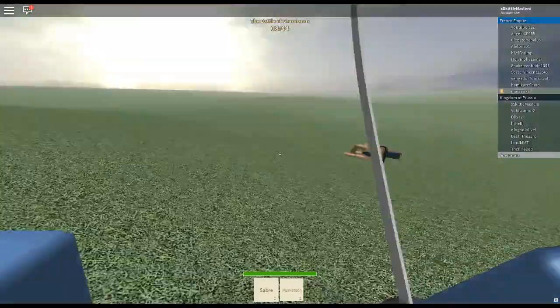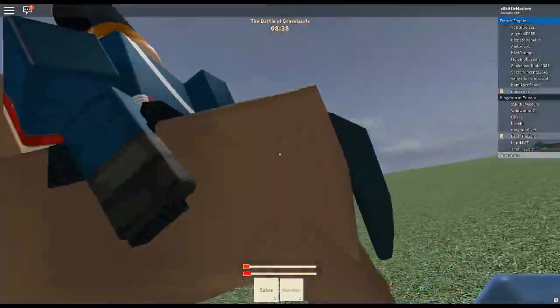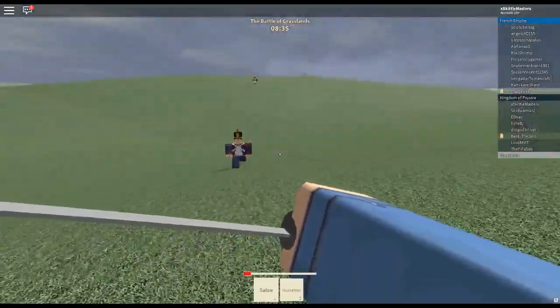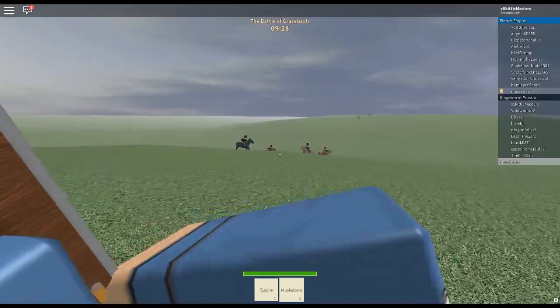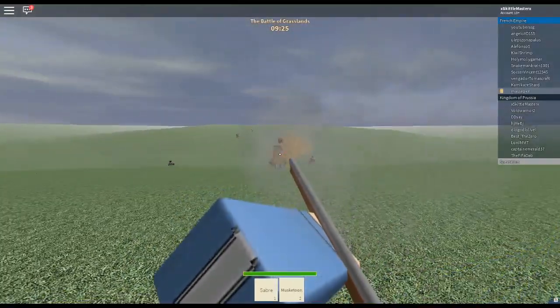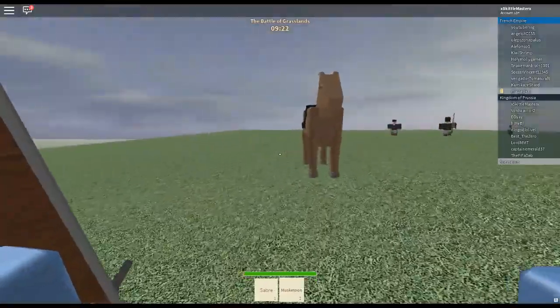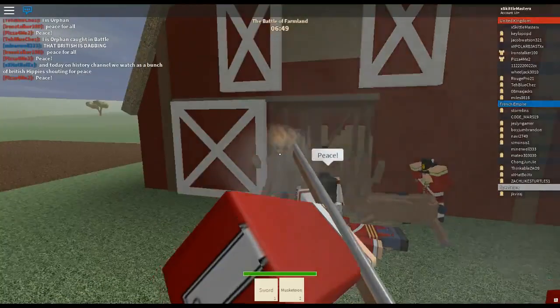Dragoons are a very interesting breed — basically mounted infantry. They have the slowest horses but are equipped with a short-barreled musketoon that can be used once dismounted. The musketoon is my least favorite gun in the game, but it reloads faster than a greased rabbit. I suppose it's something you could use to try and get snipes from afar. I've never really been fond of this class, but it has its pros.